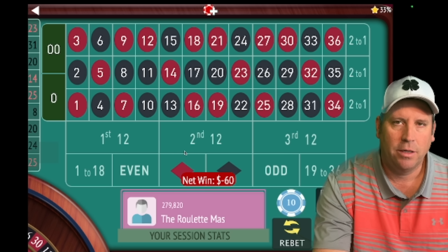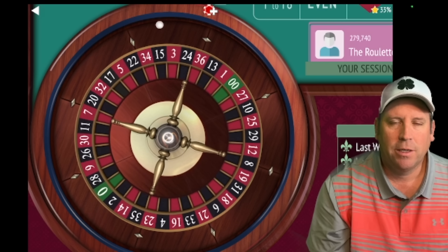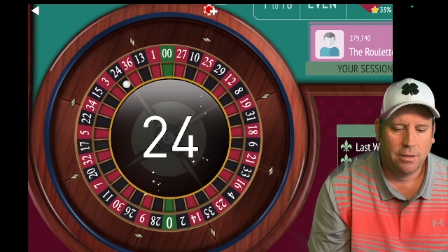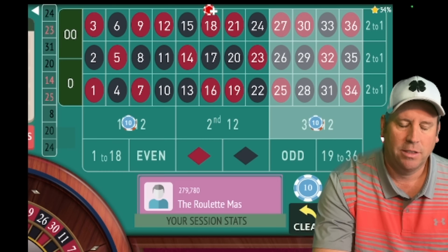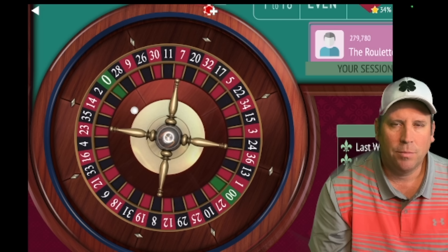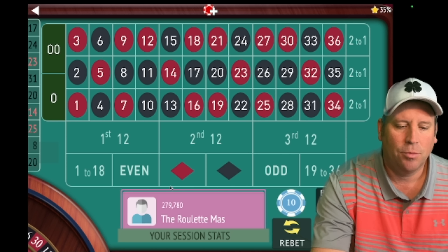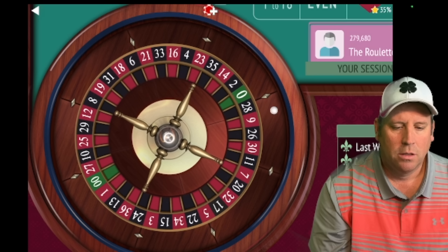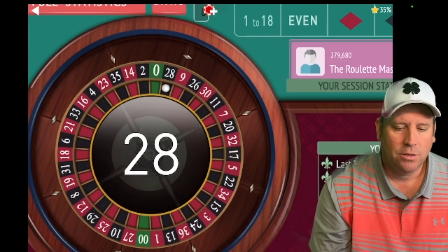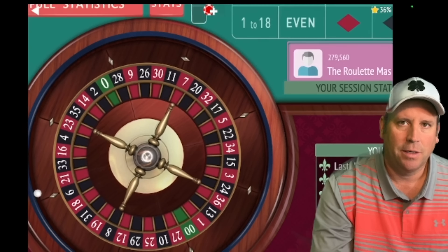That's another loss. Here pretty soon we're going to talk about the table maximum, which is really important. Now we're going to have $40 on each on first and second. We got a win there, so we're going to stay at $40 and go to first and third. The table maximum a lot of you probably have is $1,000, and the great thing about this is you really shouldn't ever reach it. We're going from $40 to $50 after that loss and we're going to be on first and second. There's a 28 black — that's another loss, so we'll go from $50 to $60. We got the win, so we'll stay at $60.